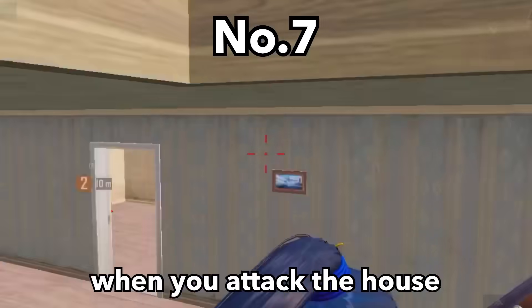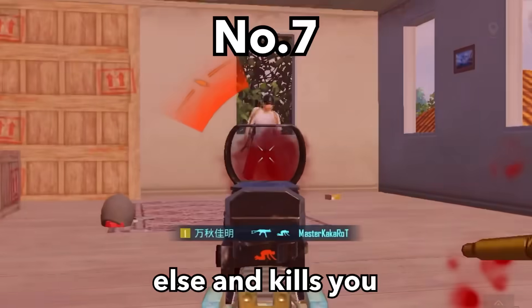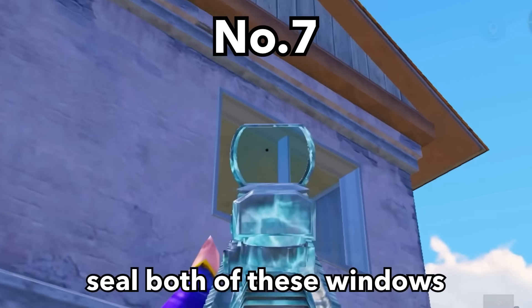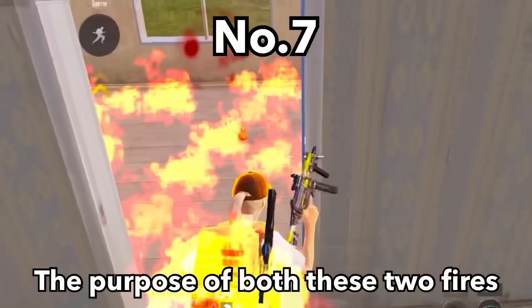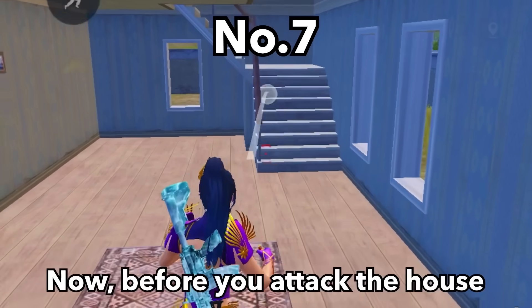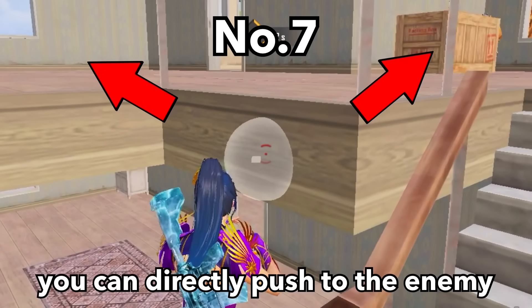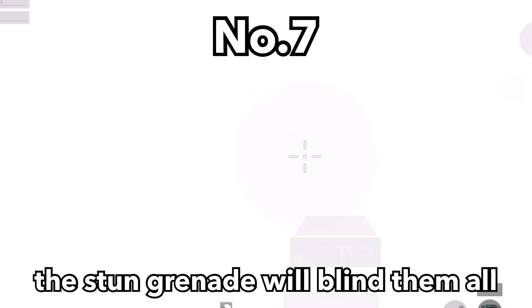Tip number 7. When attacking a house, have you ever been attacked from the other side by an enemy you didn't see? Follow these steps with your teammates. First, seal both windows by throwing Molotov cocktails directly at the ceiling. The purpose is to seal both the small and half rooms, so the remaining enemy can only be in the half room or hiding behind a wooden box. Then throw a stun grenade towards the corner of the stairs and push directly to the enemy.